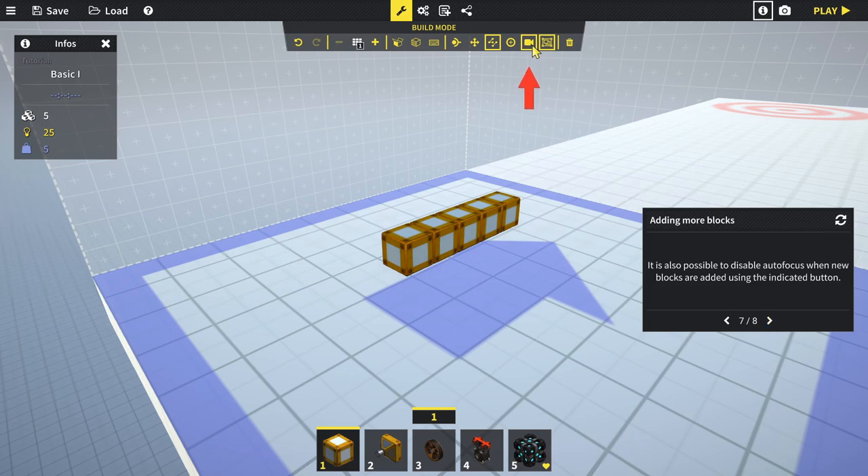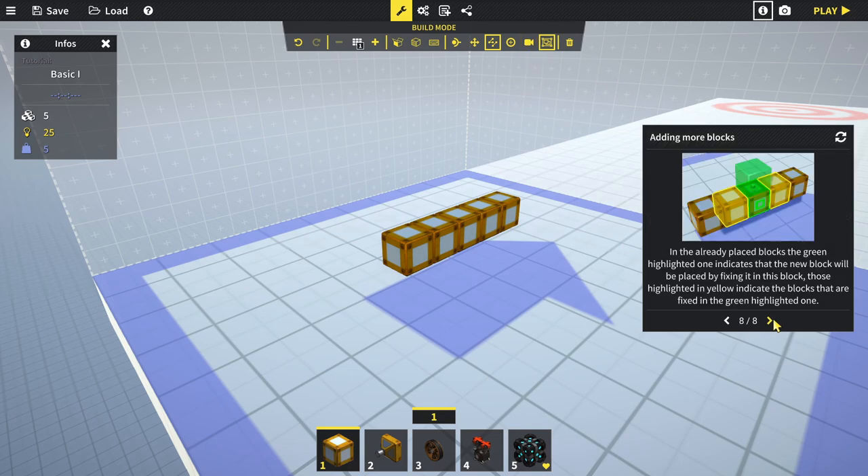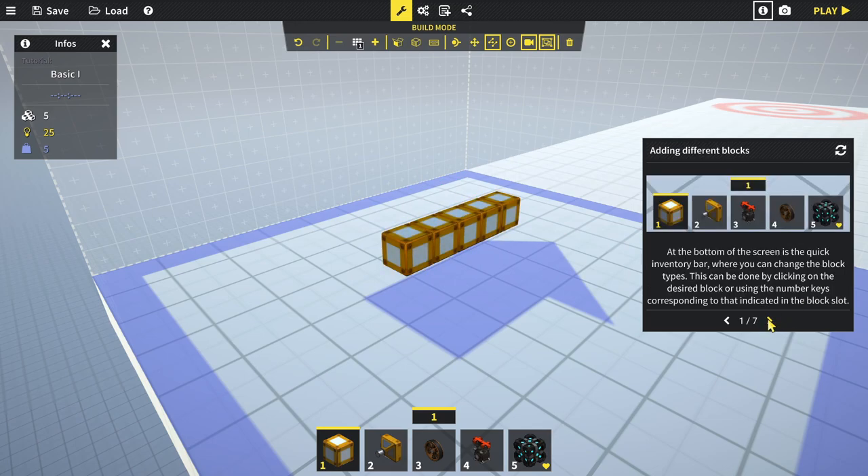In already placed blocks, the green highlighted ones indicate where a new block will be fixed. Those highlighted in yellow indicate blocks that are fixed to the green highlighted one. At the bottom of the screen is a quick inventory bar where you can change the block type by clicking or using number keys. Pressing number three gives us a wheel.